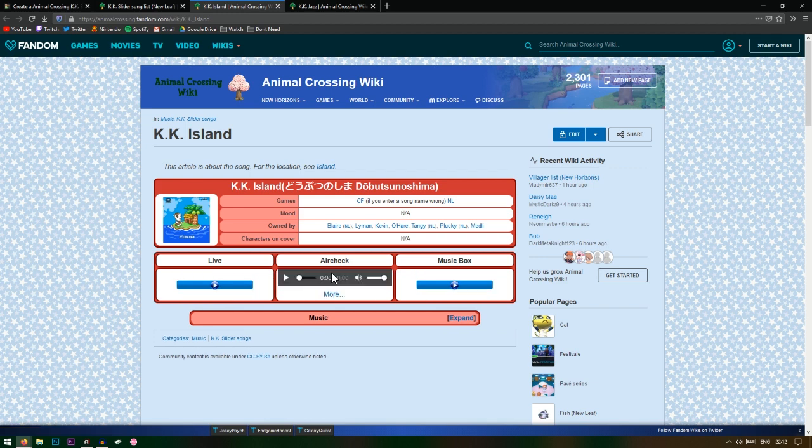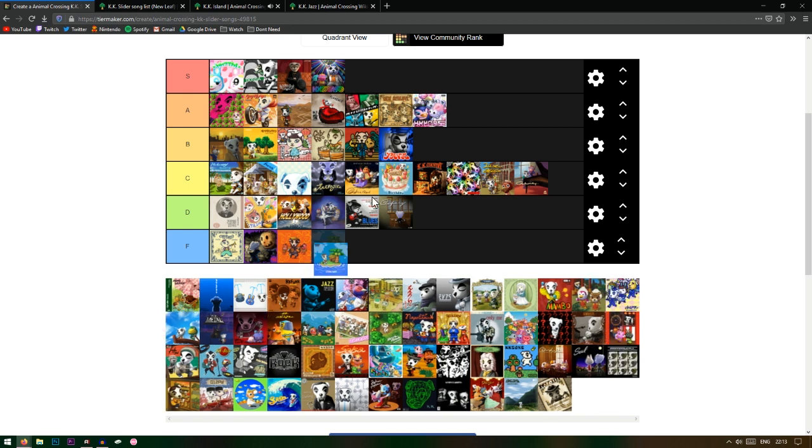KK Island — I'm pretty sure this is a special one. I definitely used this for a little cafe I did in my house — it had like fruit furniture and I was like, this song is perfect. I don't remember where I got it from. I'd say this one's B tier — it sounds a little bit better than some of the others in that category.